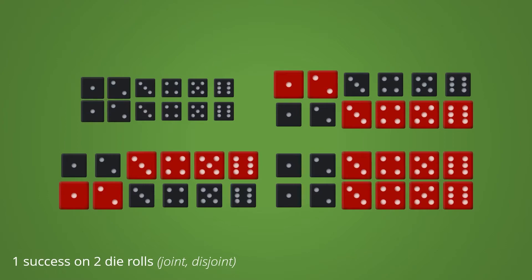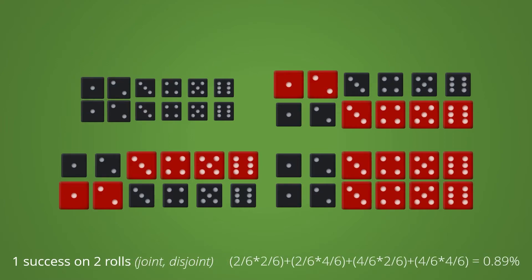While the individual die rolls are joint events, rolling two dice is a disjoint event as the four resulting scenarios cannot occur together. In other words, we multiply the odds of the individual rolls to get the probability of each scenario — those are joint events. Then we add all the scenarios together because those are disjoint events, and we end up with about 89 percent.